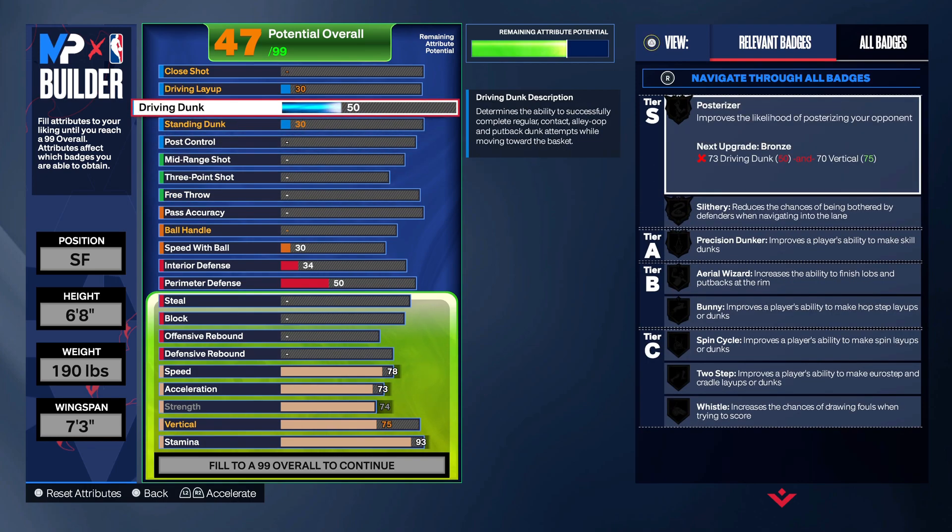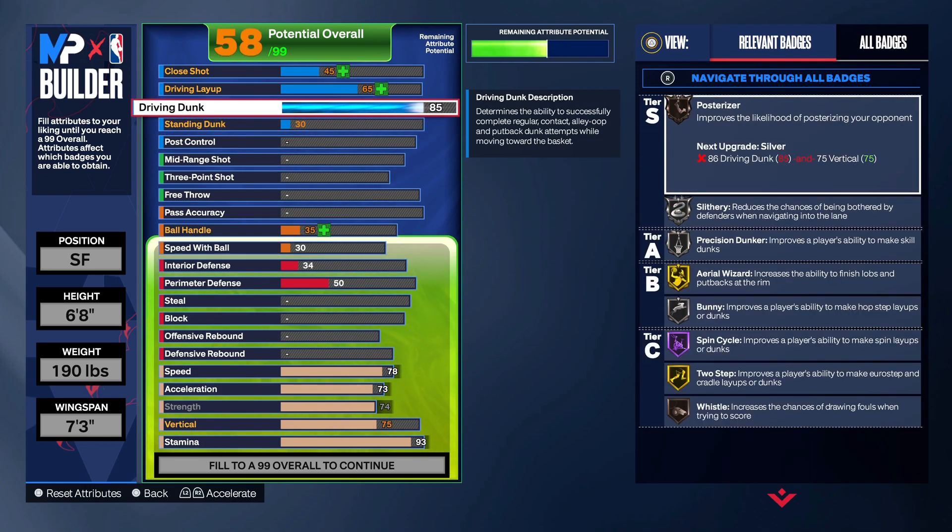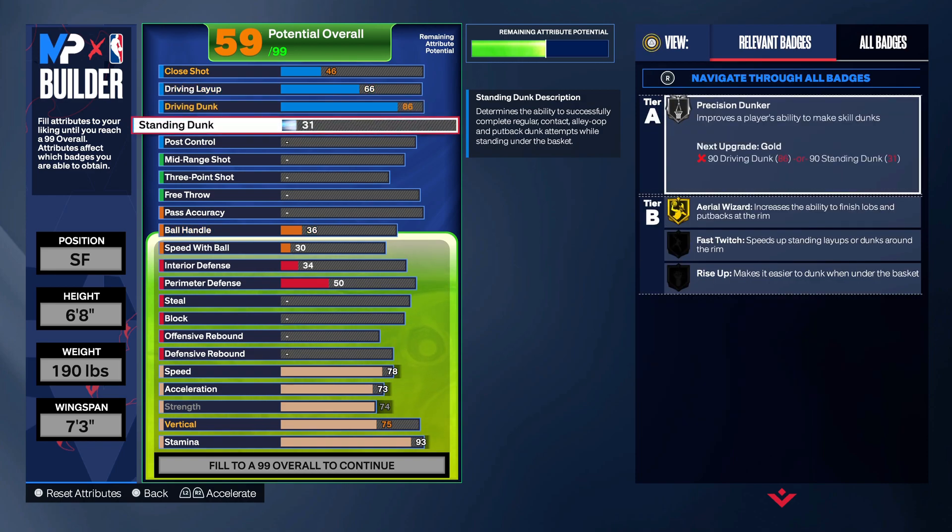First we're hitting the driving dunks — put this up to 86, that's giving you silver Posterizer. 86 on a 6'8" is perfect. Builds 6'8" and over like the 6'9"s and 6'10"s go crazy with the driving dunks — it's just harder to stop bigger builds. You want to go 86 there.